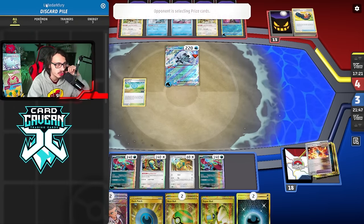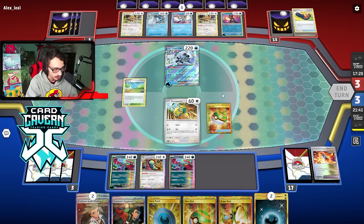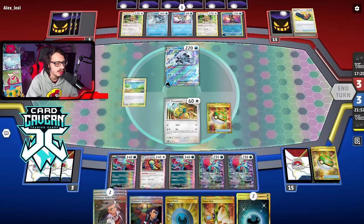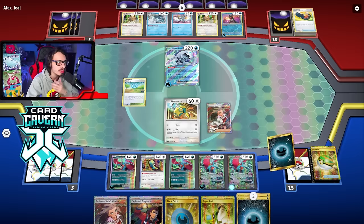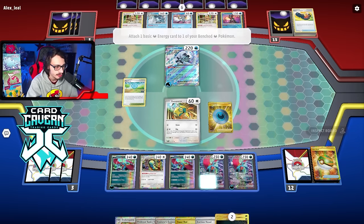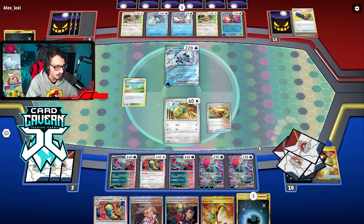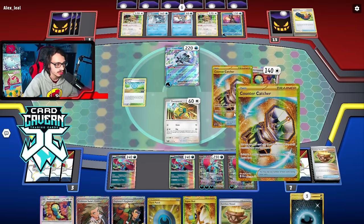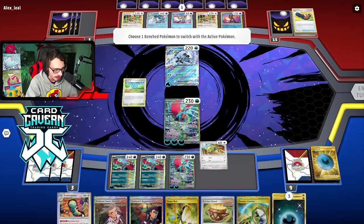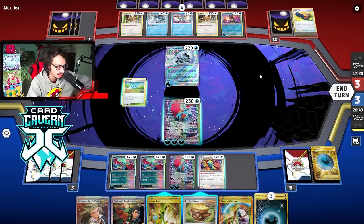I can just build up two Roaring Moons — this is probably GGs. We nest ball for the first Roaring Moon, nest ball for a second Roaring Moon. We have two Roaring Moons, then we Sada out both of them. Nice — got another Dunsparce. Attach Dark Patch. We'll do the thinning route and Runaway Draw. I was hoping for a Dark Patch or something to get energy on the Roaring Moon.